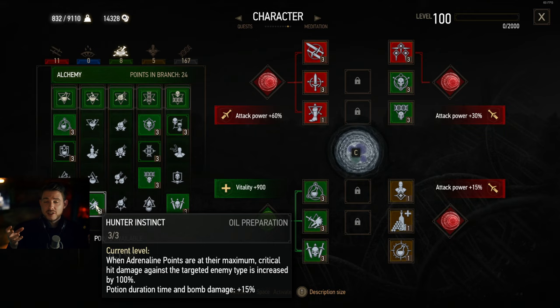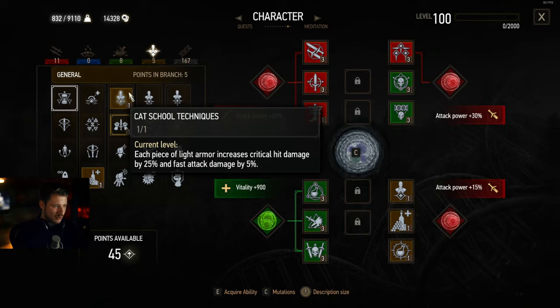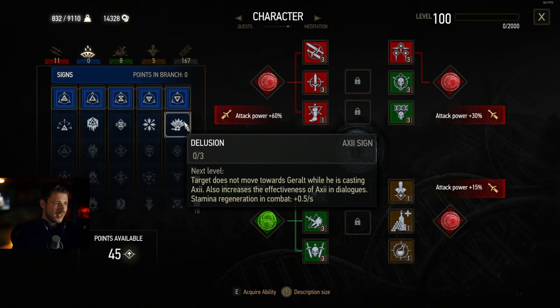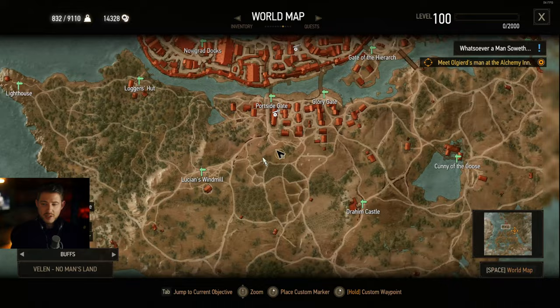You can also increase this with Hunter Instinct, which was fixed in the next-gen update — it didn't work before. So now you have 100% increased crit damage, and this is perfect synergy with critting all the time. We crit all the time, we have stronger crits with Precise Blow, and even stronger crits with the Cat School techniques. This is a build you can use from around level 30-35, through the Hearts of Stone DLC and Blood and Wine DLC. Some people also like to pick up Delusion for extra dialogue options in the story.